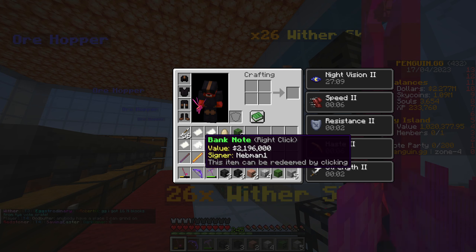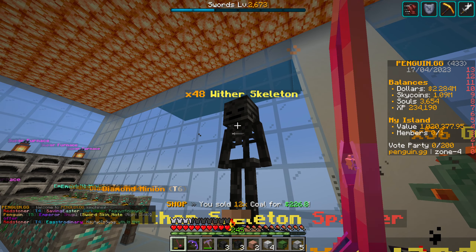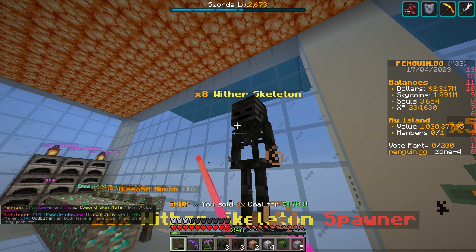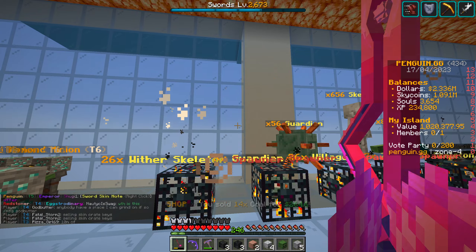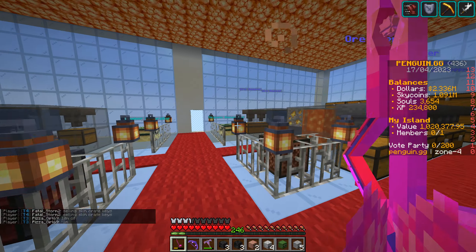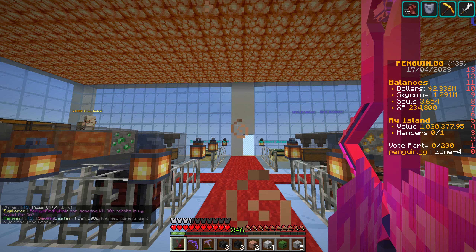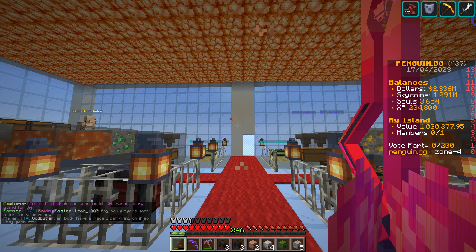If you adjust your methods slightly — a more efficient cobblestone generator for mining, or champion armor and a cell booster while killing wither skeletons — you'll probably make even more. But for now, the best method to make money is killing wither skeletons. If you level up the masteries you're going to get even more. Most efficient way right now is killing those withers until the higher tier mobs come out — I think it'll be vexes that'll be best at tier 7 when they're eventually released. Thank you very much for watching and I'll see you in the next one.